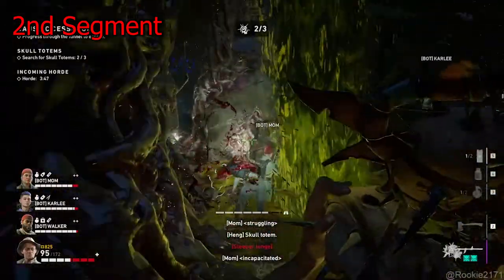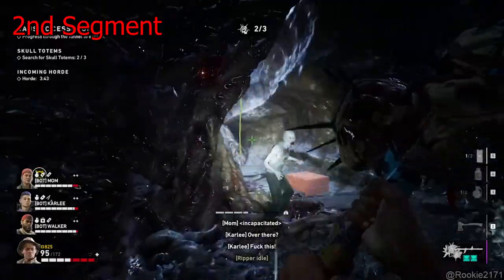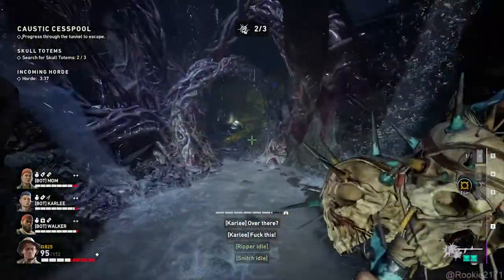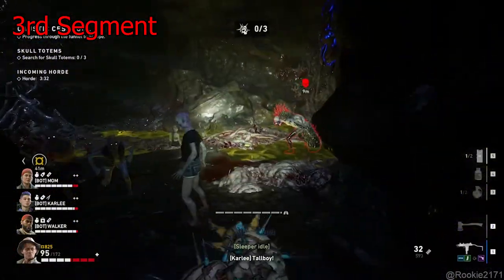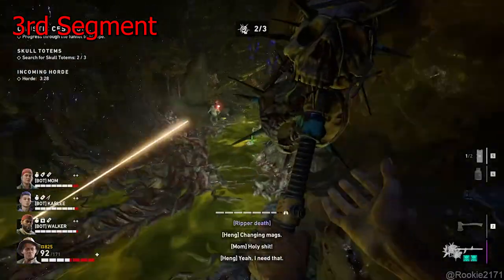One more here. Pick it up and go straight — there will be an earlier interior. Drop down. That will be the second segment. Third segment: sometimes there might be a totem here too. Keep moving forward.